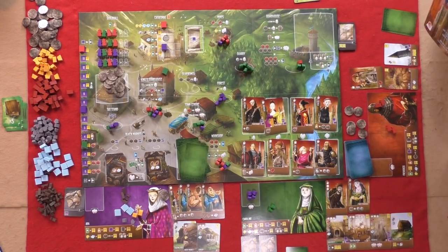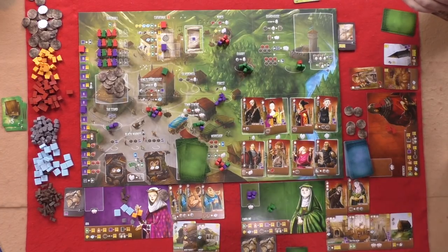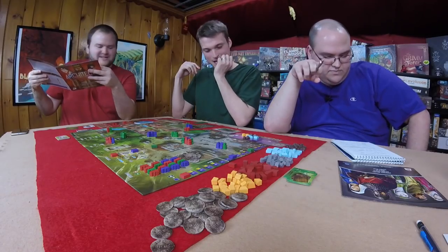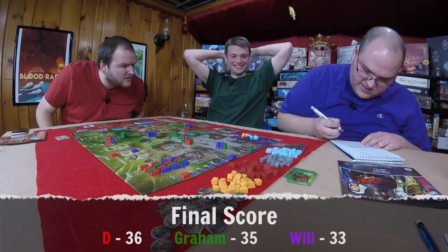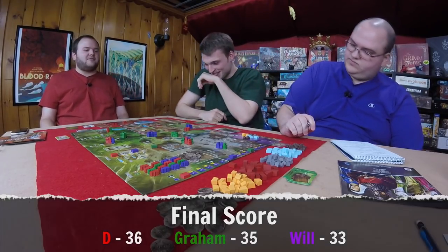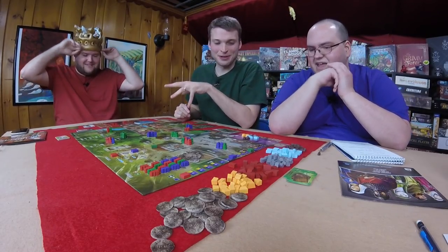For final virtue track position: Dee gets 7, putting him at 36. Graham loses virtue points, getting nothing. Will gets 5 VP for gold and marble. Final scores: Will has 36, Graham has 35, and Dee has 33. It pays to be virtuous! Will wins by one point over Graham. Graham's whole end-game strategy was collecting resources to pay off virtue.